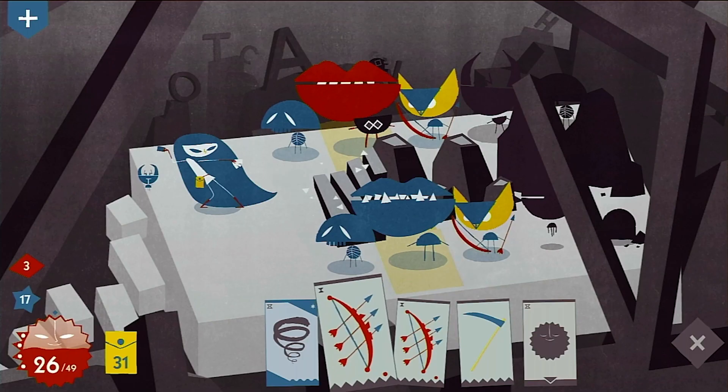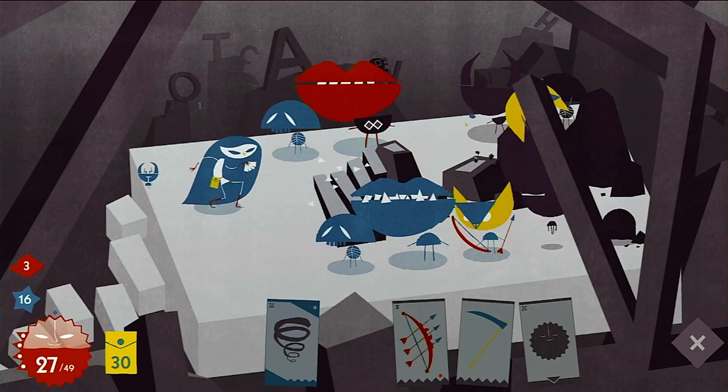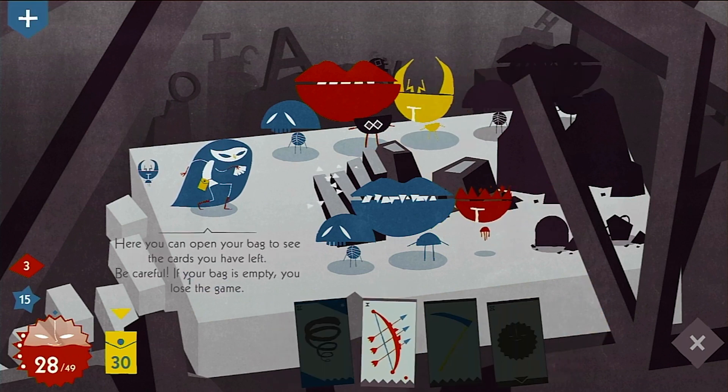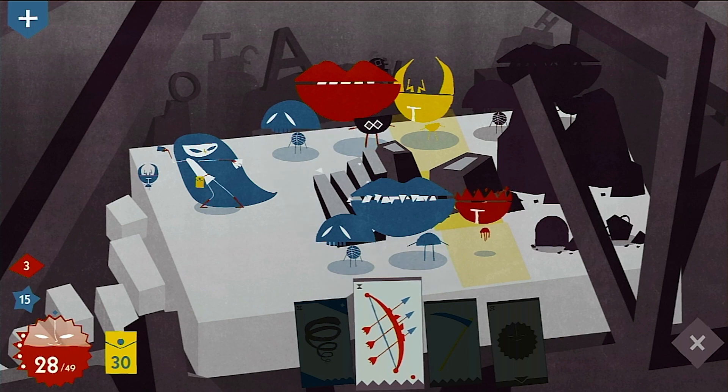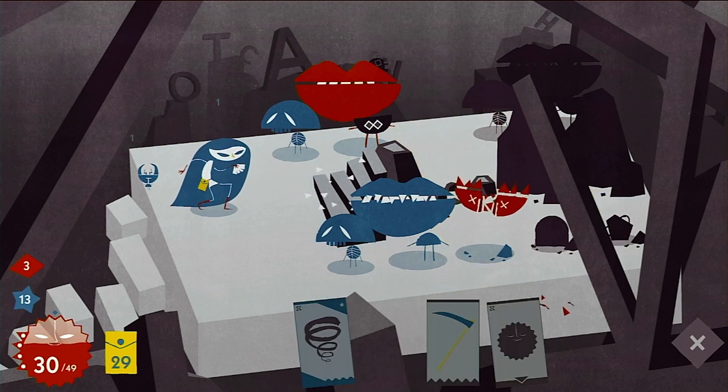Each time an enemy is defeated, those behind it move forward to fill the missing spaces, and the objective of each floor is to reach the stairway leading to the next floor, which can be ascended regardless of whether all enemies have been defeated or not.